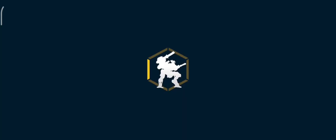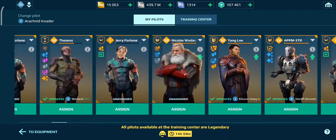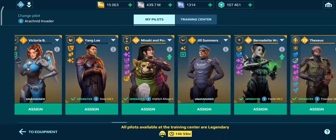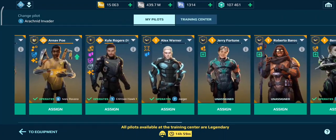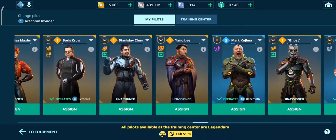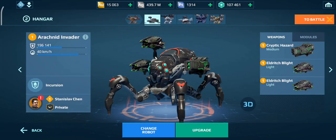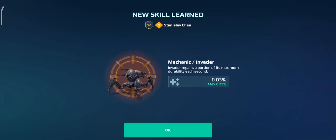We've got Stanislav Chen at last. So let's go ahead and equip him on here. I do definitely need to sell some of these pilots as well because I have so many. Oh, there he is! Perfect! So here we go — Stanislav Chen. No way we got it first try.